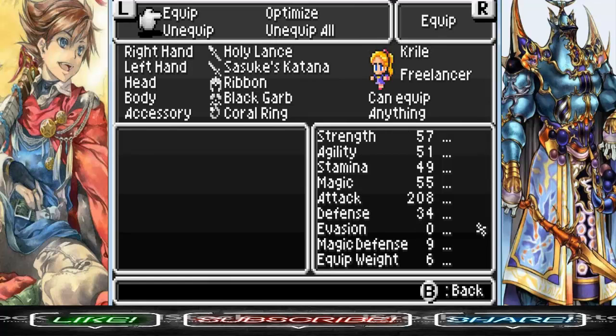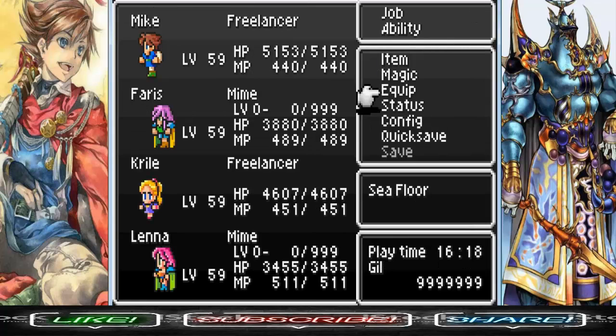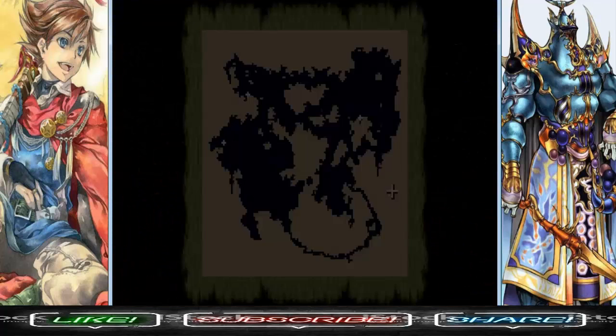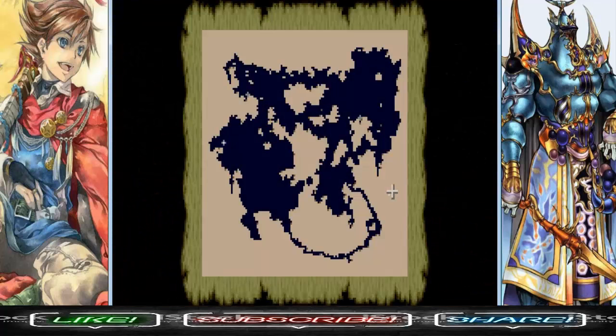The Sage Staff will boost the power of Faris's Holy spell. We are under the sea here, and you'll notice there's a giant crack in the ocean floor. Could it lead to our third tablet? Let's find out.